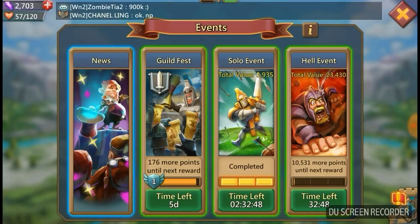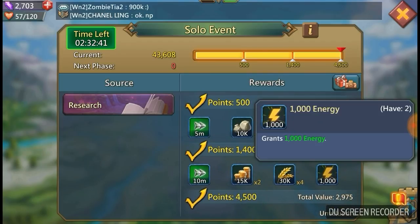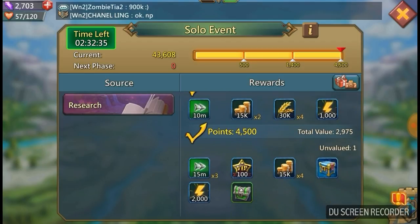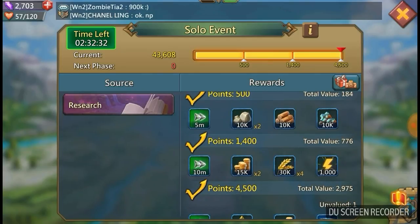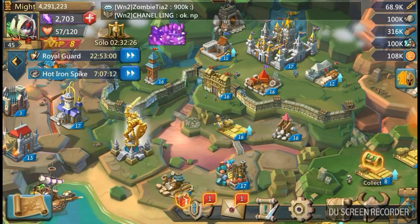If we just click on the solo event for the moment, which I've already maxed out, you can see that you get different tier prizes from 500 points going through to 4,500 points, and the prizes you get are pretty good. Looking at VIP, commander energy, speeds — these kind of things are really going to help you when it comes to developing your base and getting through those researches and your builds a lot quicker.